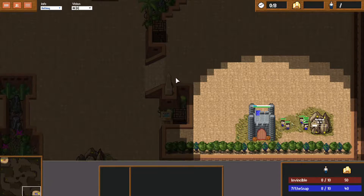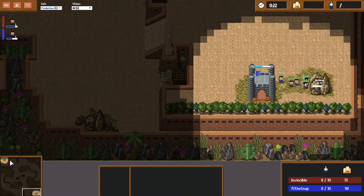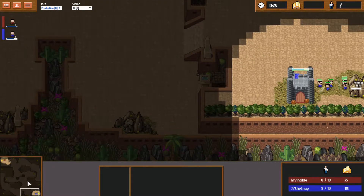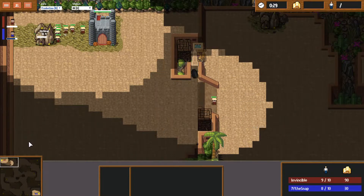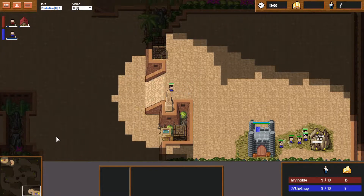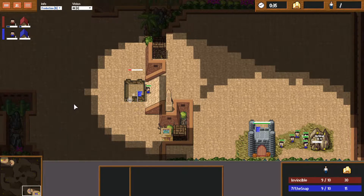Does anyone tell me any strategy? Me neither. I'm not aware of the meta right now because I've been out for like 4 months. Alright Hobo, you're a good player. So in the top left we have Invincible, very oxymoronically named — he's got blonde workers so he's doomed to lose. In the bottom right we have a meme called JY the Snap. The only thing that disappears when he snaps is half his workers.